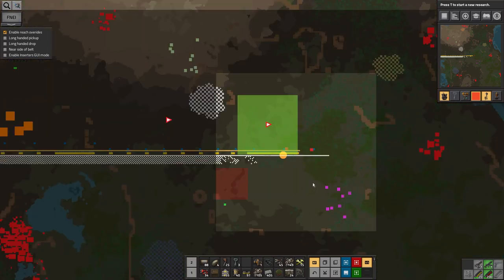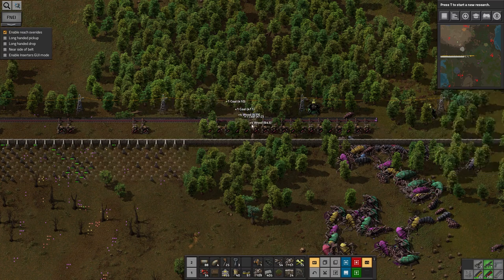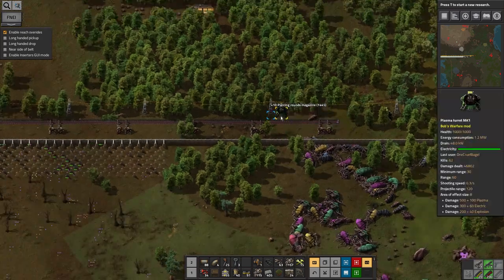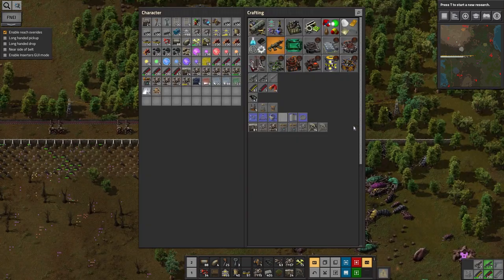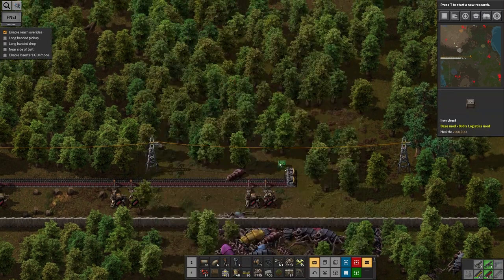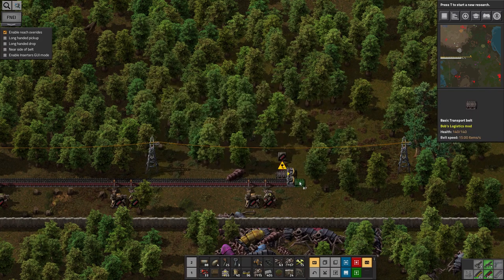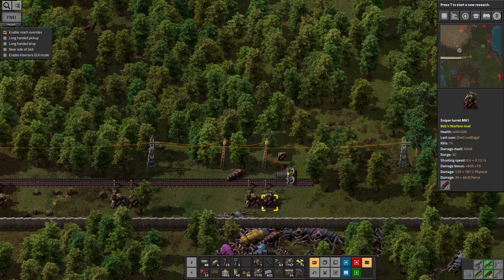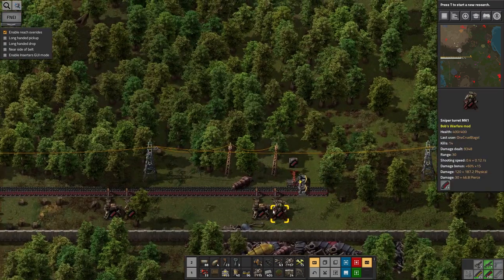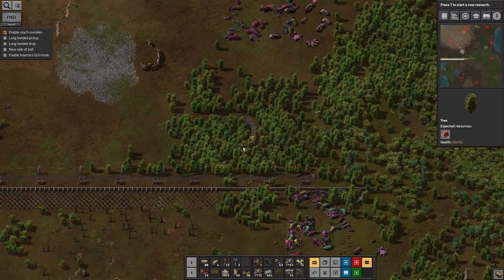It'd be nice to have a solid wall of these plasma turrets all the way around the entire base, but I probably can't build that many unfortunately. I think we're done - that was nice and easy. The next one is dead ahead of the line of the wall. I feel like I should put some of this ammunition back onto the belt because I'm carrying an awful lot of it around, and that's obviously a waste. I'm going to need to head back to the main base for a restock fairly soon.